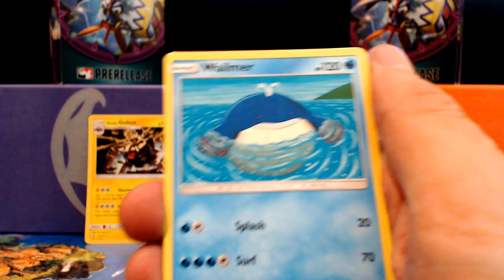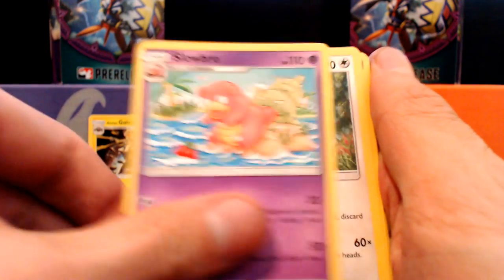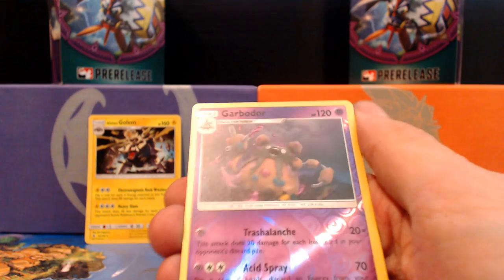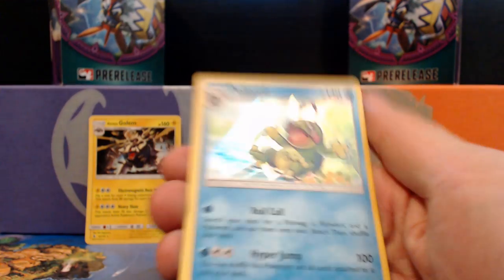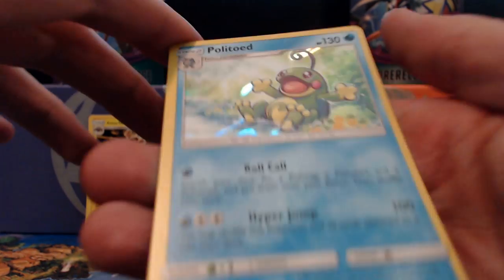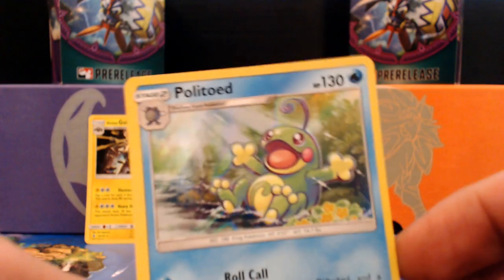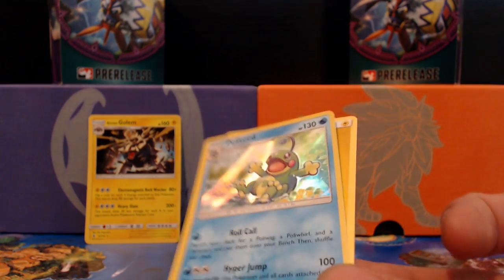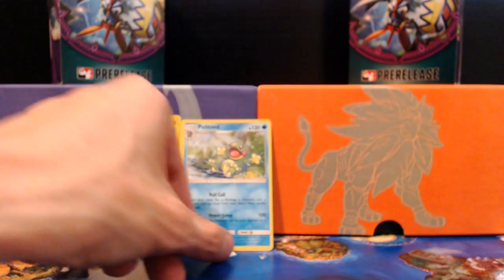Let's see what we get — anything good? Hey, Wimpod! I don't think we've seen him around. Yungoos — gotta watch out, crazy-eyed creature. I've heard good things about this one. Reverse is always nice. What?! Politoad is a holo?! This is so cool looking! Easter is right around the corner — he looks like a little Easter frog. The colors here are a lot more pastel. It's awesome. I never knew I'd get that excited over a Politoad. But hey, I've got three packs left — might get something good.